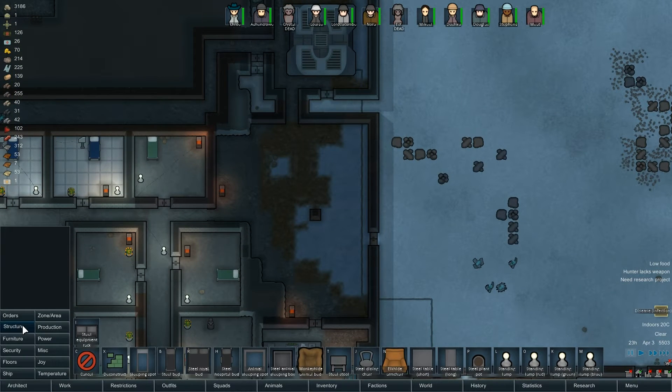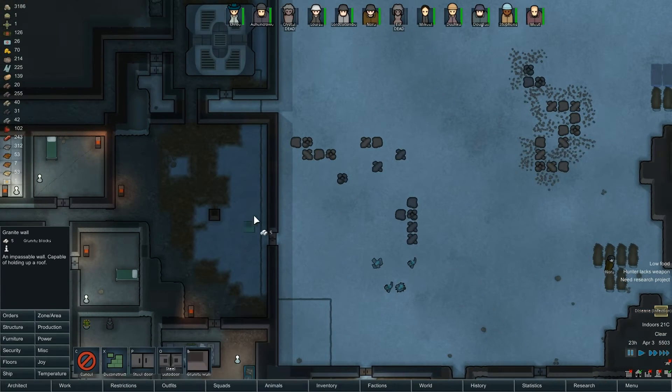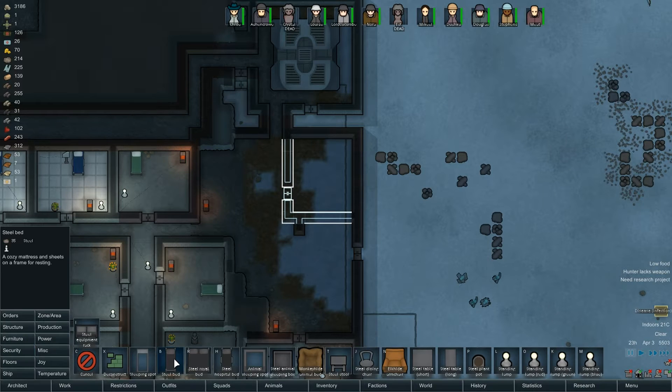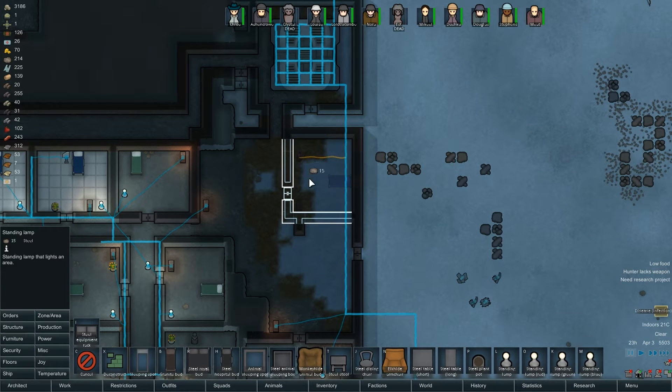What have we got available to build from? Loads of granite. I'm going to do what I did before - six by five. That's going to be his bedroom. Granite block, granite bed, a little heater for the man, and obviously a light - we'll put normal lights in at the moment. I think we're going to need to open up the stonecutters table again because we're running out of blocks.